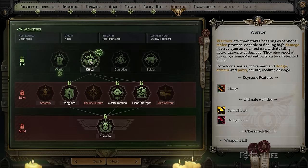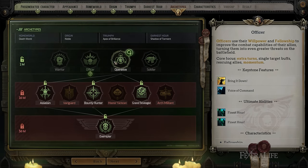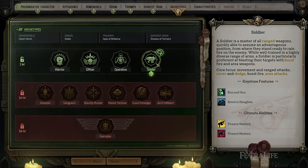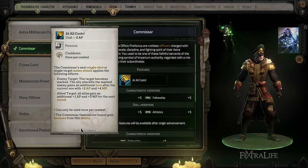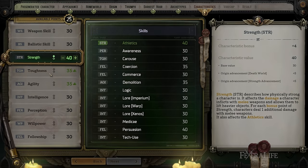The first thing we're going to look at is the archetypes of the game, or the classes. There are four base classes to choose from when making a character. We skipped ahead in character creation to get here first because I think it makes more sense to explain archetypes and then go through the homeworlds, origins, and characteristics, since there are better ones to pick depending on the archetype you want to play, because your archetype is really going to dictate your playstyle.